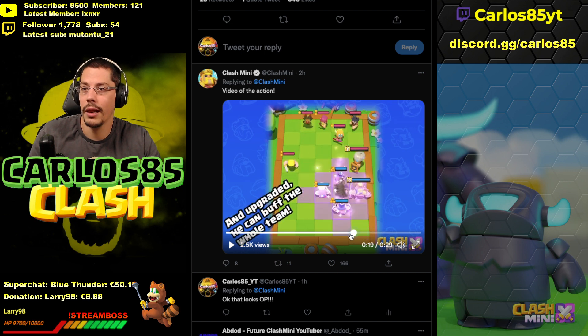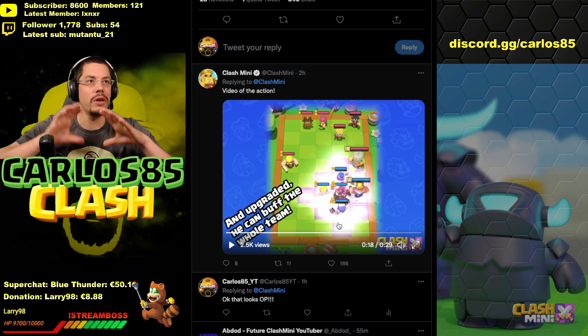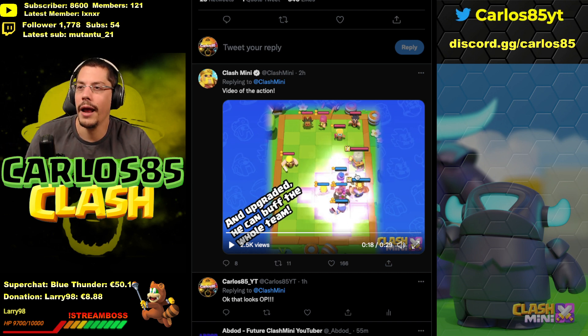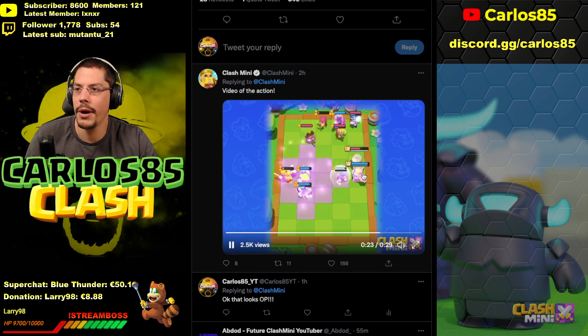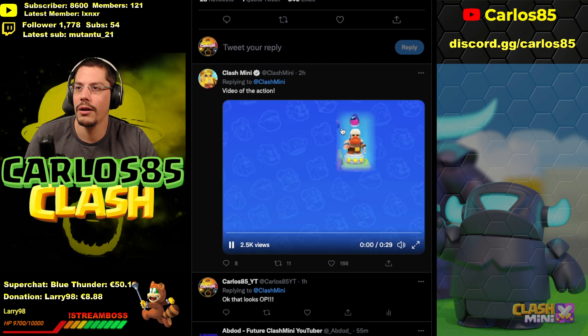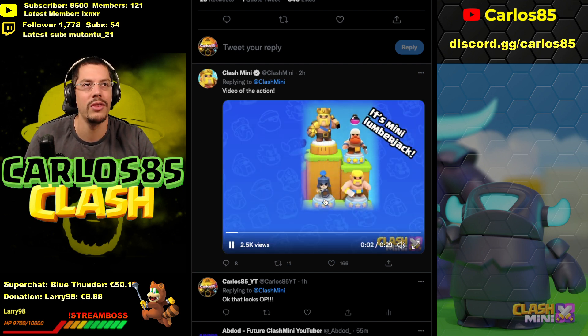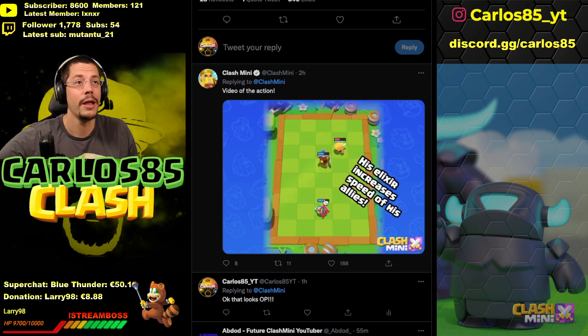The first thing the Lumberjack does at the start is throw his elixir bottle. You need to have your units together, but that's how you play it — and every unit is then buffed and faster. I don't know exactly how much faster, probably 50 to 100 percent, but this is insane. Look at how fast the Barbarian King moves — the Lumberjack is also faster. There's no chance for anyone, so this is crazy.